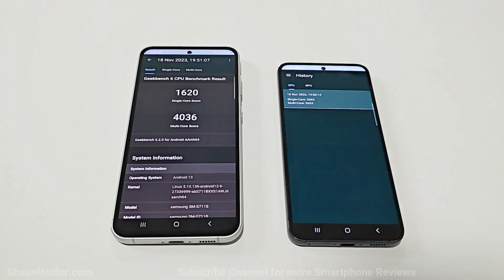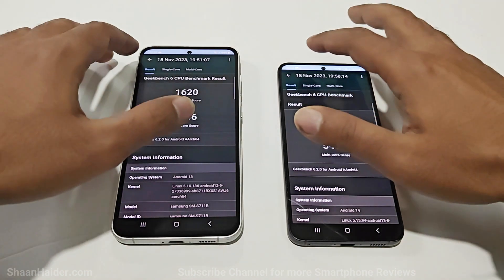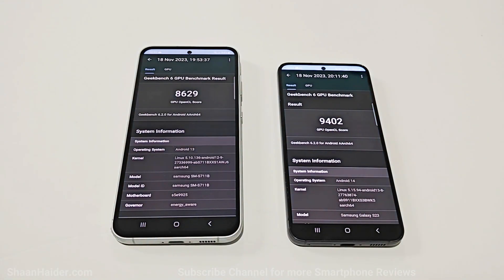Now if you go to Geekbench 6, you can compare the score of single core and multi-core in the CPU test. The S23 FE scored 1620 in single core and 4036 in multi-core, while S23 scored 2065 in single core and 5433 in multi-core. So once again S23 is scoring more points in the CPU test. In the GPU test, Samsung Galaxy S23 FE scored 8629 and S23 scored 9402, so once again GPU performance of S23 is better but not by too much.